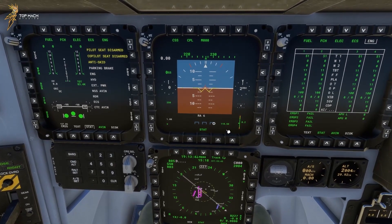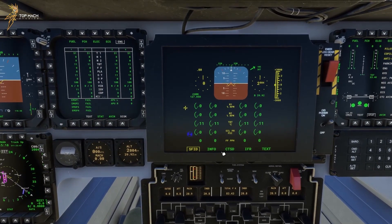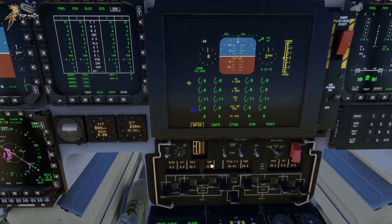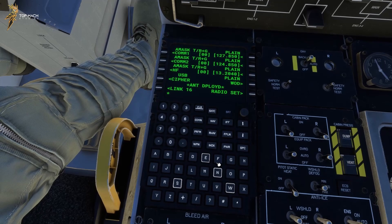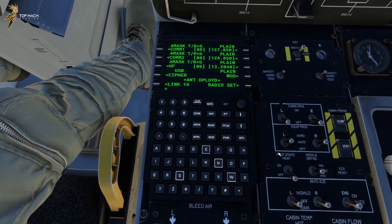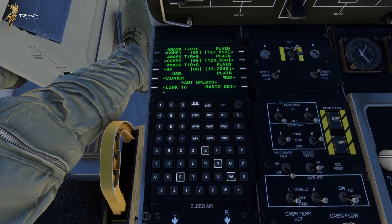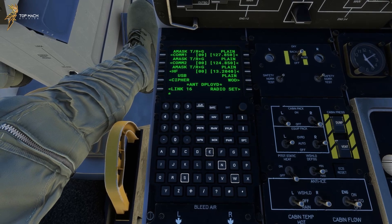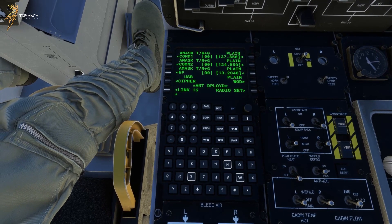We covered the CID pages previously in the overview video and all that information is pretty simple and self-explanatory, so we're not going to go over it again. Instead we'll skip straight to the DEP, or data entry processor. The DEP is very similar to an airliner FMC and functions mostly the same in-game. There are certain combat systems found in the DEP on the real aircraft, but given the lack of reference material they have not been included. There are a few key pages in the DEP, some repeated by different buttons, so we'll go over them now.